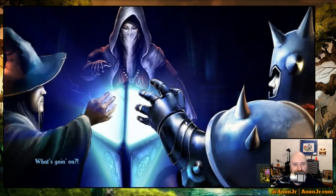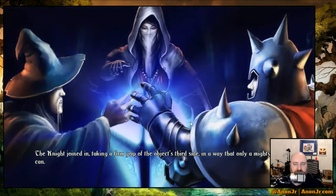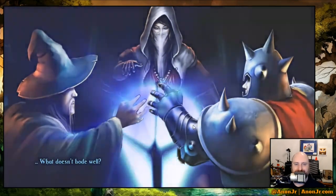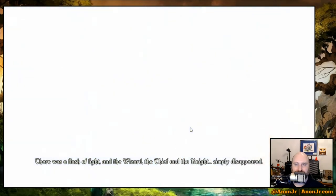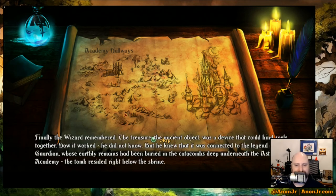Well — almost nothing, nearly nothing. Taking a firm grip of the object's third side in a way that only a mighty warrior can. There was a flash of light, and the wizard, the thief, and the knight simply disappeared. Our new heroes were overwhelmed by the effect of the mysterious object. The wizard tried hard to remember everything he'd learned of the shrine and its artifact. His mind raced through ancient tales and legends. Finally, the wizard remembered: the ancient object was a device that could bind souls together.